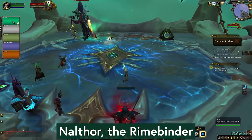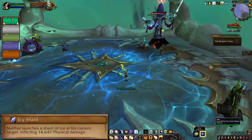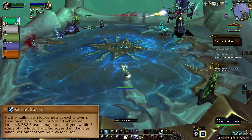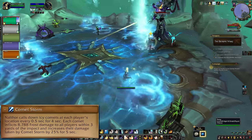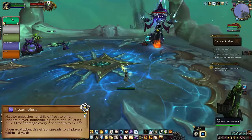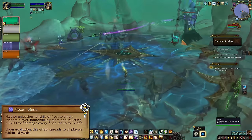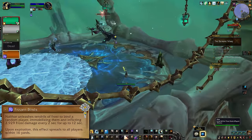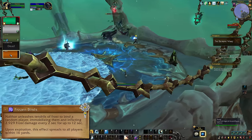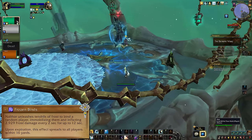Our last fight here is Nelthor the Rhymebinder. He'll spam Icy Shard on his tank, which is just damage — nothing to worry about. For Comet Storm, you need to dodge comets spawning under your feet; just stay spread out and keep moving. Frozen Binds will root a random player, debuff them, and put a ginormous ring around them. Everyone else needs to get clear of the ring and then the healer can dispel the binds — if anyone is inside when the dispel happens, the binds will chain, so stay spread, move out of rings, and dispel carefully.